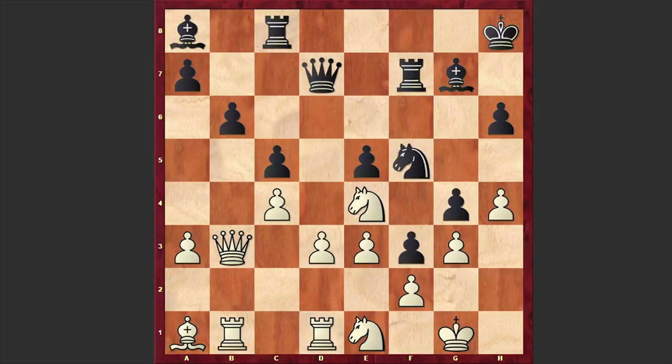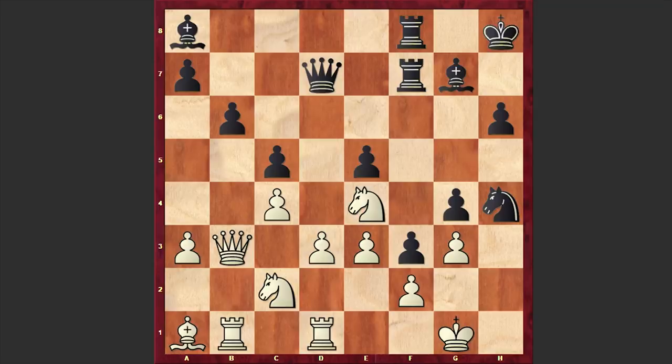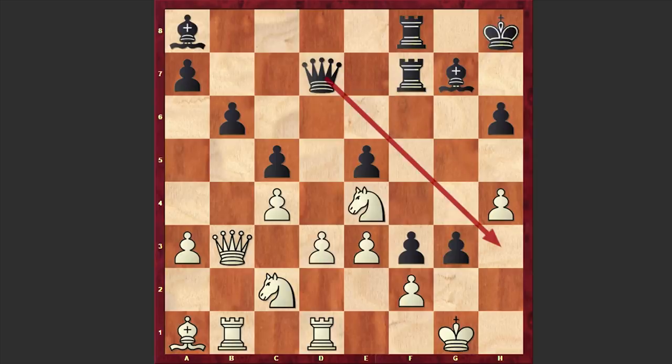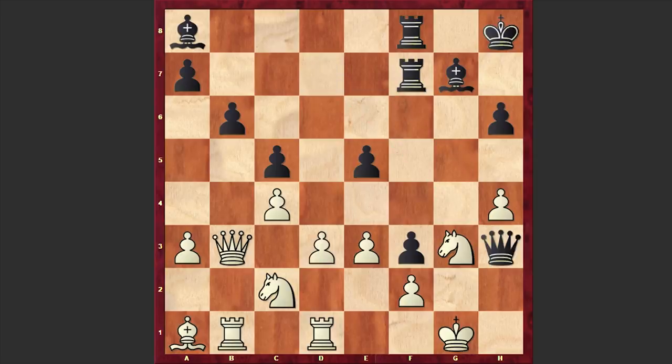But in our game after Qb3 we have Rf8, Nc2, and finally Nxh4 is on the board, which allows black to push forward the g-pawn and penetrate white's camp. I have to mention that instead of playing g3, Bxe4 is also winning, followed by Qe7. But in our game we have g3, Nxg3, Qh3 — black is creating a direct mating threat.